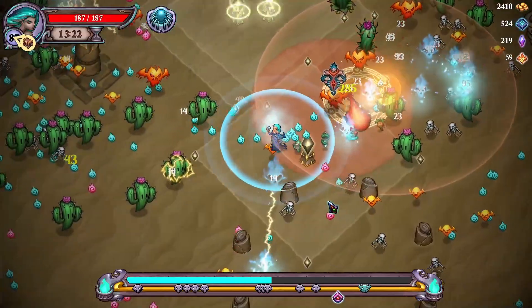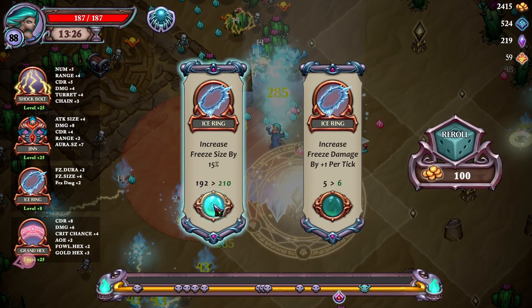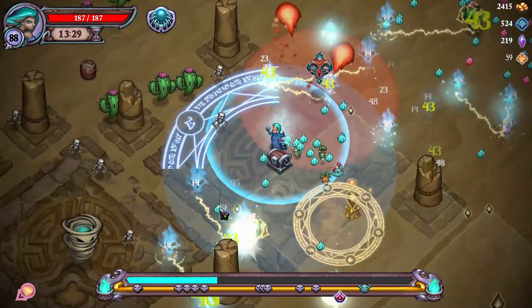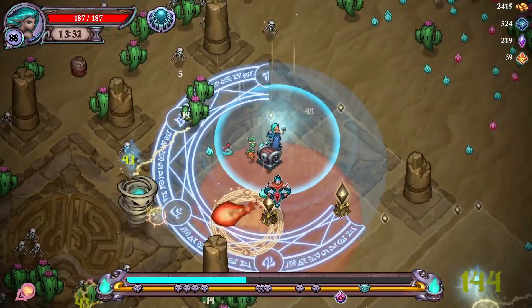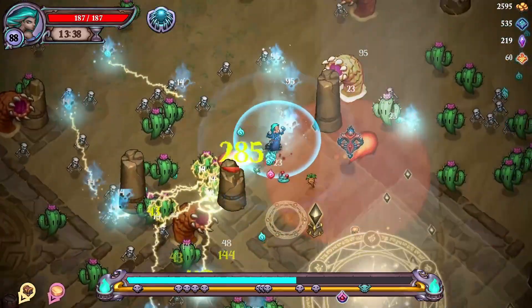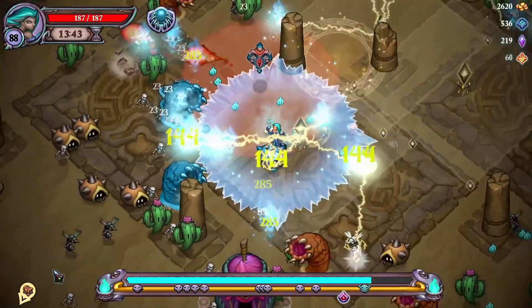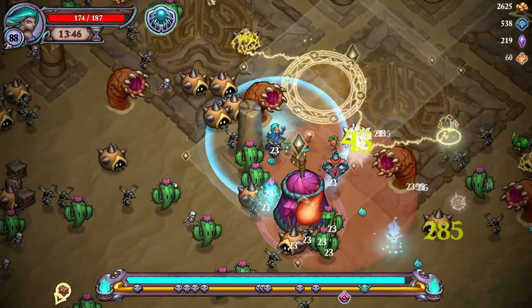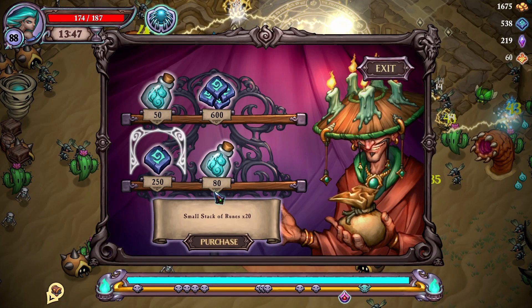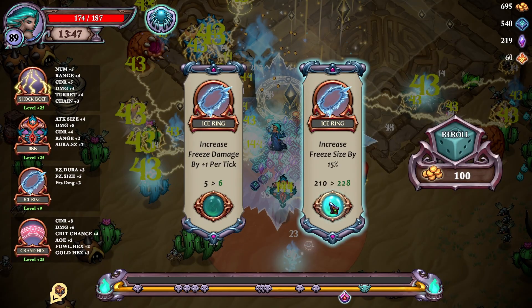Grab all the experience that we didn't get from going this way. Increase freeze damage by plus one per tick — it goes to six damage per second. I think we'll just use it as an actual freeze. I just want the cooldown to be low — another chest down here. I like that little pet, I'll get him all the time — just lets me know where to go. Grab them first, get everything, and increase freeze size again.